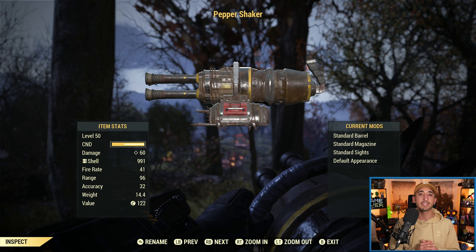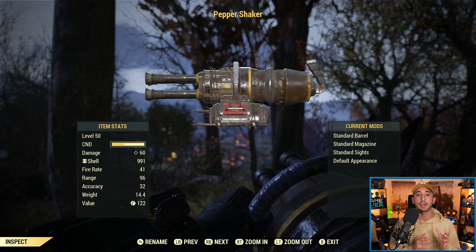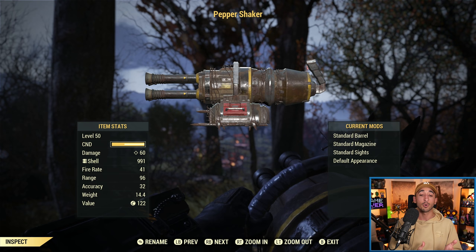Now let's cover the base stats of this gun. I want to stress — these are the base stats, not affected by any perk cards, legendary effects, or weapon mods. I want to show you the base stats so you know what you're working from. Once you optimize your build, get your perk cards in there, modify your weapon, and get some awesome legendary effects, that's when the stats are going to be much, much better.